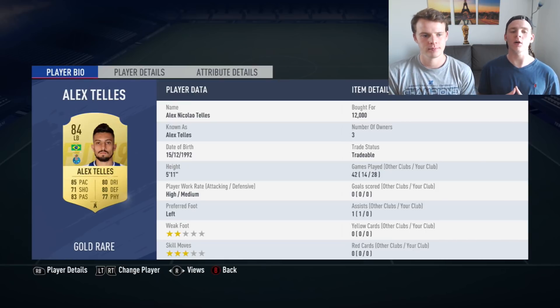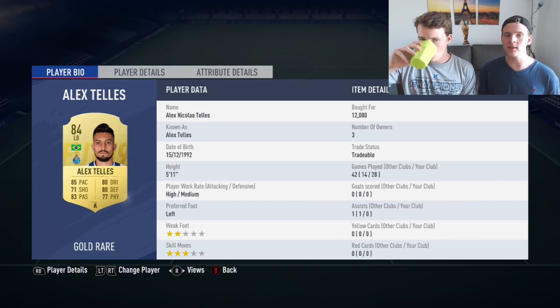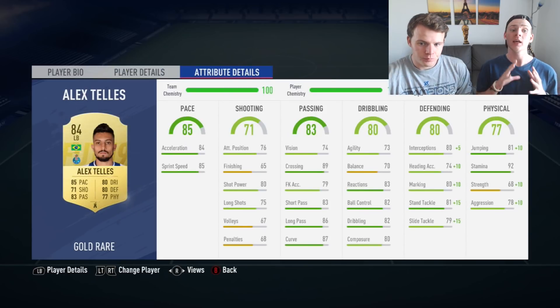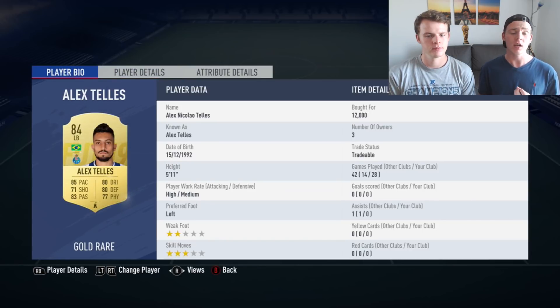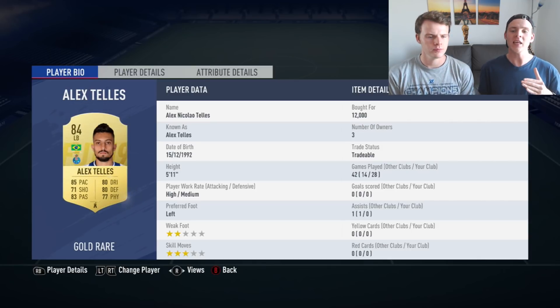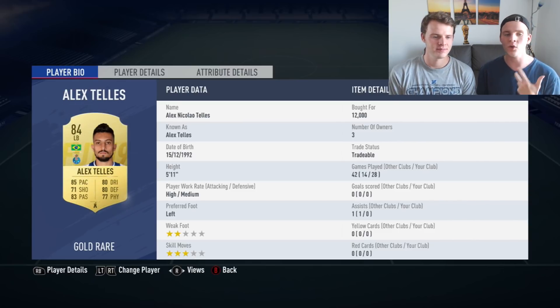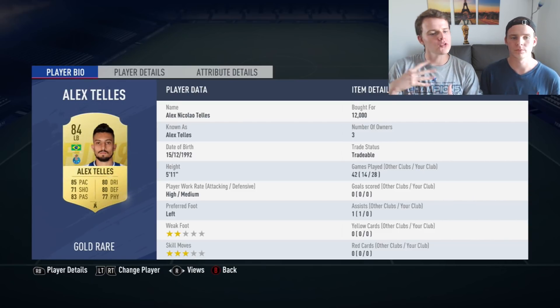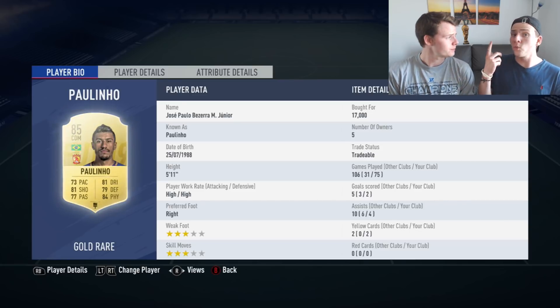At left back, one of my top three best surprises in FIFA 19 is Alex Telles. His stamina — 92 — is really important, and he'll cost you less than 15,000 coins. I consider him the budget Aleks Sandro — the way he moves forward, the way he crosses the ball is brilliant. He's a fullback I'll definitely recommend if you don't have enough coins for Sandro. We're going to keep Alex Telles in the left back position.